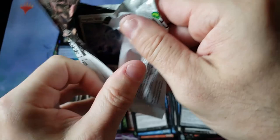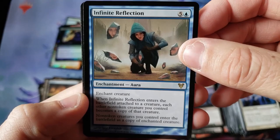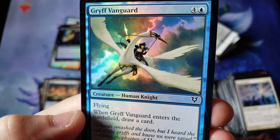These old packs are tough to open — sometimes I have a tough time cracking these things quickly. They are just really difficult to get through. Infinite Reflection — I always thought that was a cool piece of art. We do have a foil — a nice little Vanguard, flying hot angel on the old big bird.